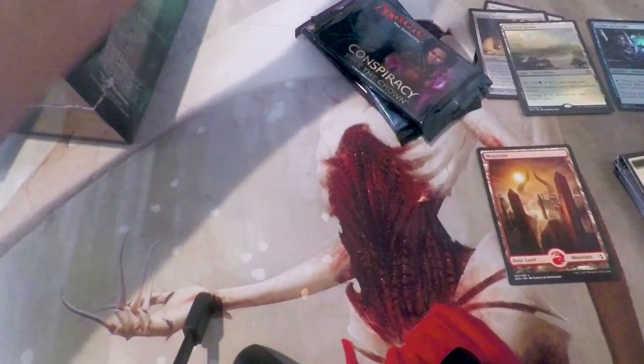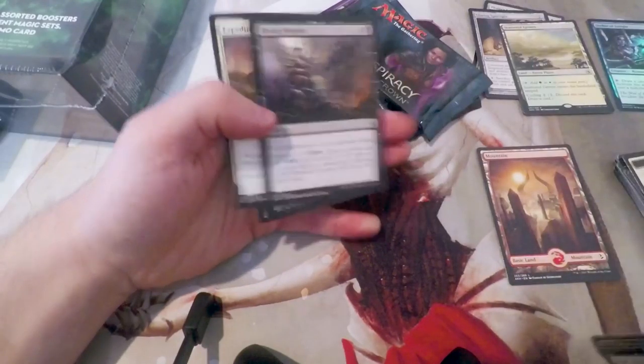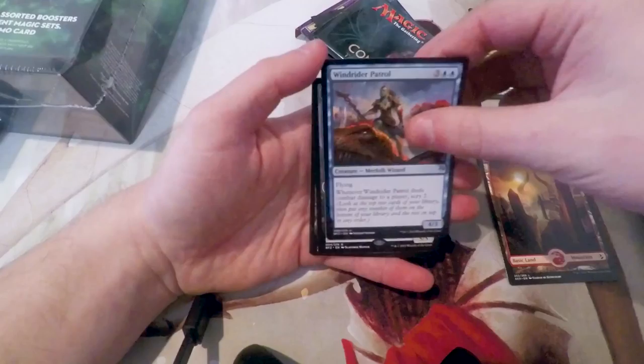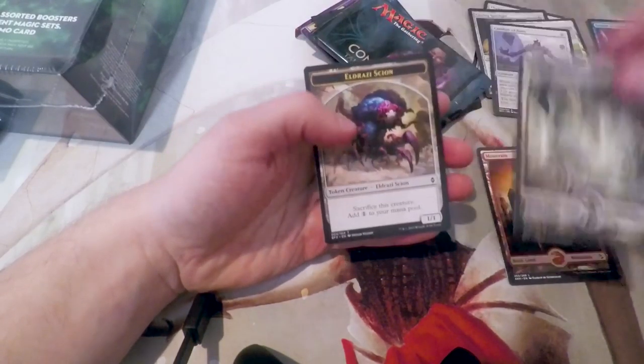Battle for Zendikar — maybe we'll get something cool. A lot of full arts in this box opening. Rising Miasma, Expedition Envoy, Windrider Patrol, and a Conduit of Ruin as our rare. And then, of course, a full art swamp.